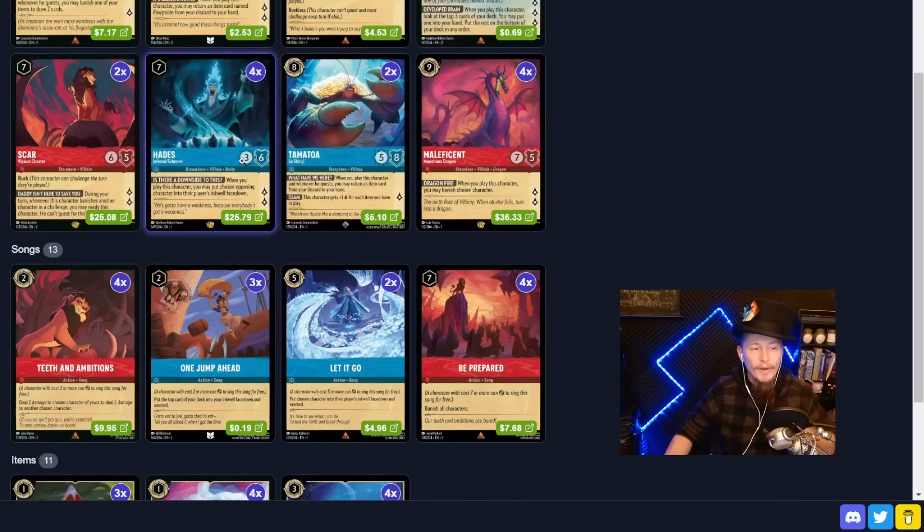Hades and Tamatoa. We're going with four copies of Hades instead of some mixture with Lady Tremaine. I believe if you can run Hades, run Hades — Hades is superior. Lady Tremaine has two less toughness and costs six, and they're both uninkable. That's Lady Tremaine's only upside, that she costs six. She doesn't let you choose, and that's a big problem. Hades lets you choose, so that's huge. Tamatoa is just a game-clinching card. With all our items, he might be questing for two, four, maybe more. He quests for a bunch — that's important. He also gets back items.